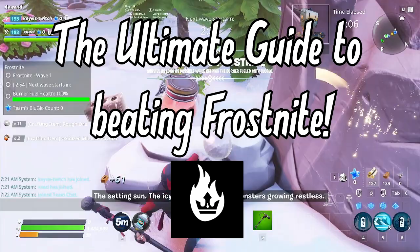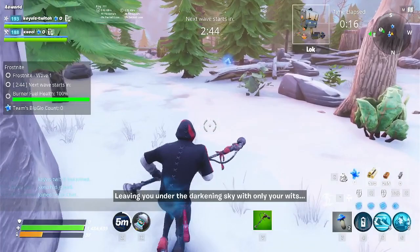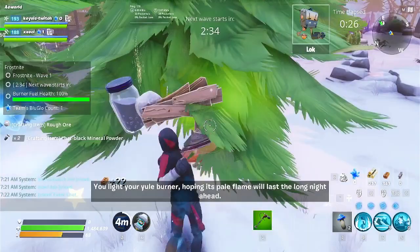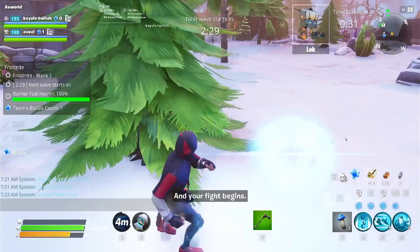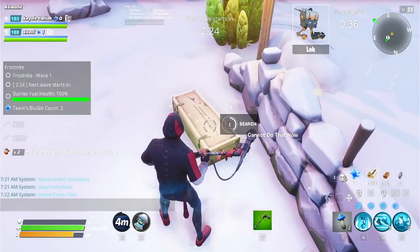I introduce you to the ultimate guide to beating Frost Knight. In my perspective, Frost Knight is a hybrid mission combined between Endurance and Retrieve the Data. Players have to defend the furnace, build defenses around it, and prevent the storm circle from shrinking in waves by keeping the furnace burning with the blue glow they find around the zone. It may sound easy, but there are details you might have missed or not known about yet — that is why this guide exists.